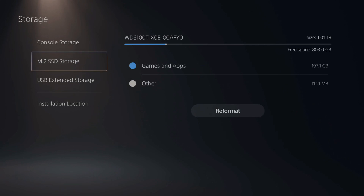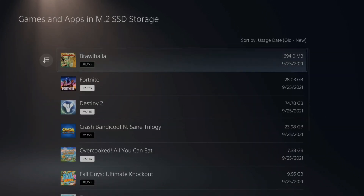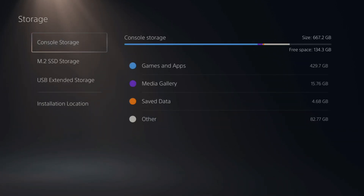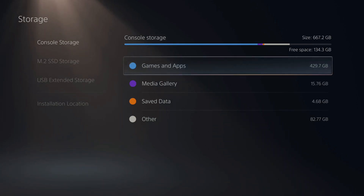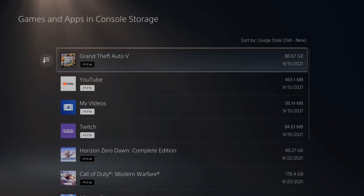Now you can see your M.2 SSD located in here, and I already moved one or two games over here. If I want to move games from my internal storage, which will be my console storage, all I have to do is select this, then go to Games and Applications right here, and then find the game I want to transfer over.